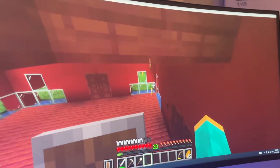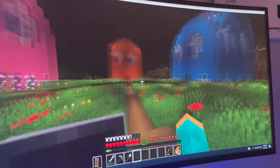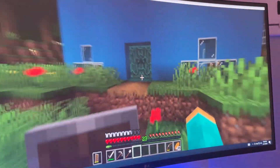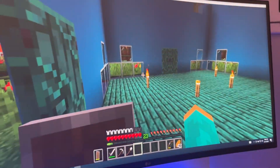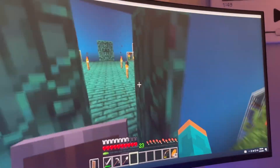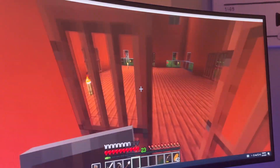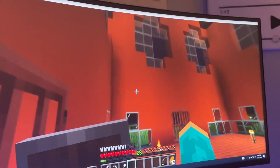That is so cool. And so now I just built these two. So Inky has the blue wood from the Nether. And then Clyde has the orange acacia wood.